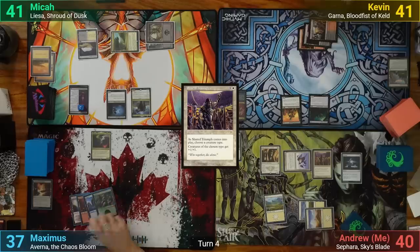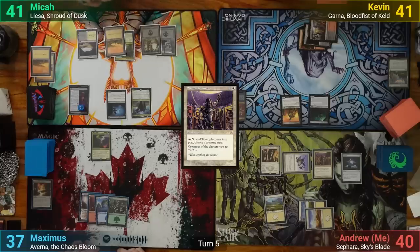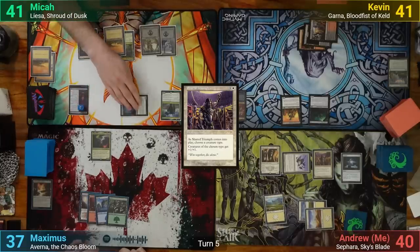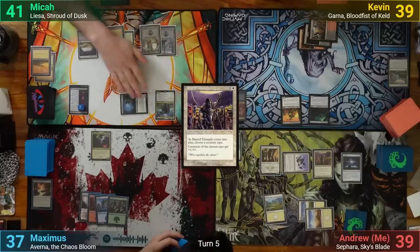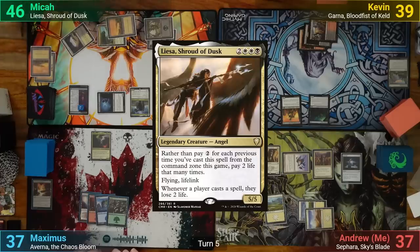Maximus draws and plays a Forest, then passes with nothing else. Mika's got a Plains for turn and goes to combat, swinging Kuneros at me and the Nighthawk at Kevin. We both take our hits, with Mika gaining 5. In his post-combat main phase, Mika plays Liesa and passes.